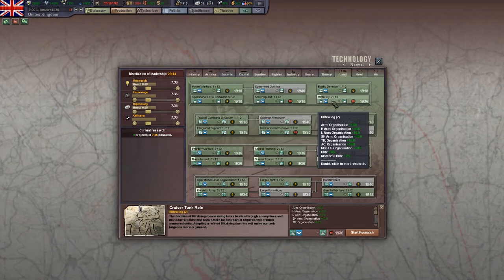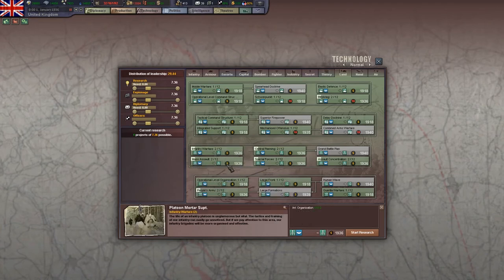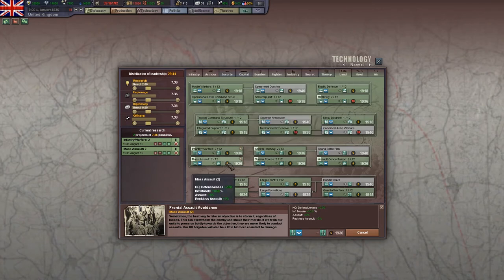As you build armor, Blitzkrieg becomes more and more important. When playing as Italy, if you're not going to build a lot of armor, I would hold off on Blitzkrieg, because it's a very difficult tech to research, you don't have a lot of leadership, and if you're not fielding any armor, the Blitz and Masterful Blitz events — while good — are not as important as making sure your infantry warfare techs are up to date. Italy might also want to do something like special forces to use Marines. Mass assault is also important, both because of assault and reckless assaults, but mainly because you have so many infantry brigades that the morale also becomes important.